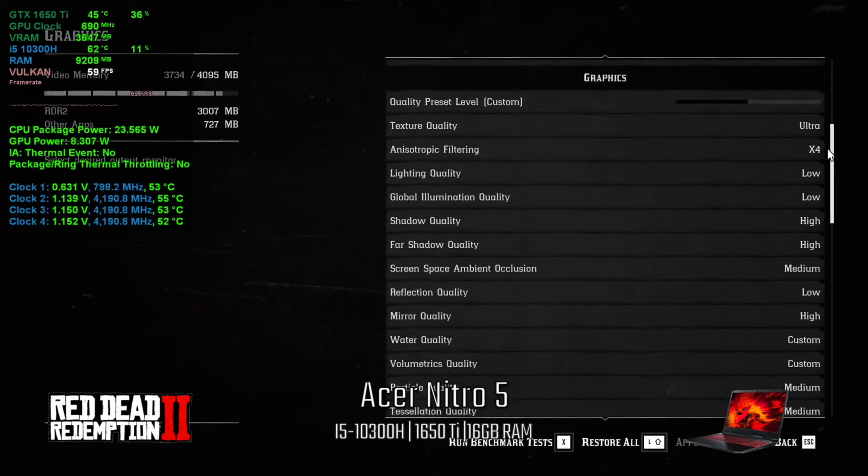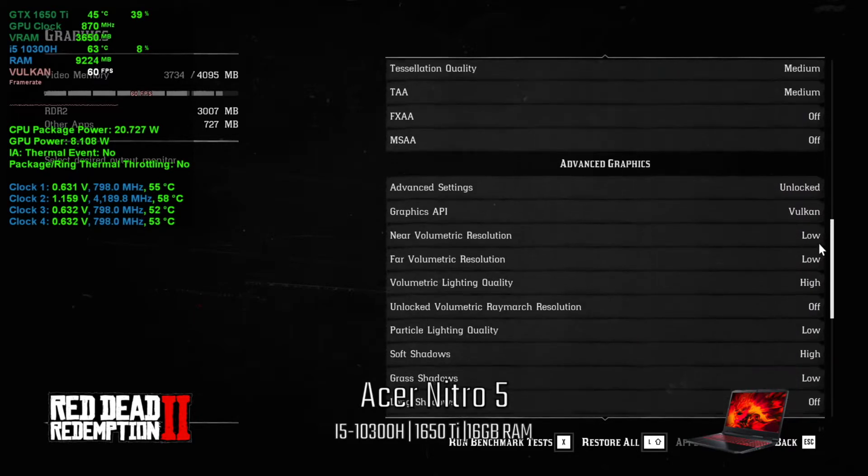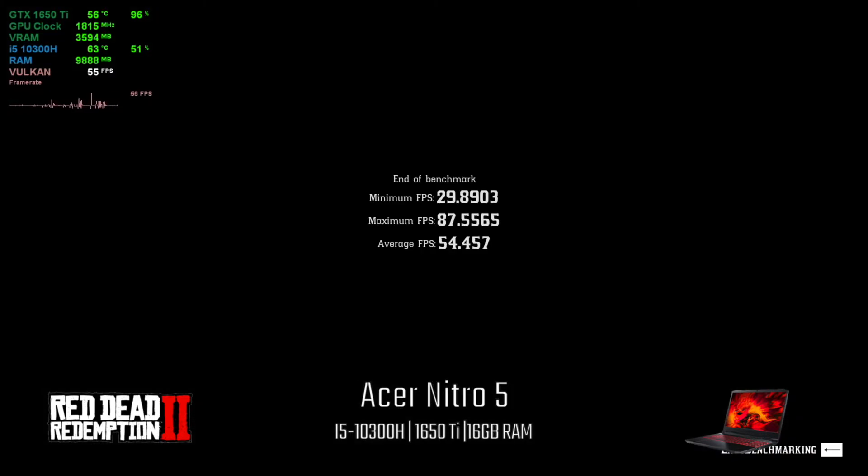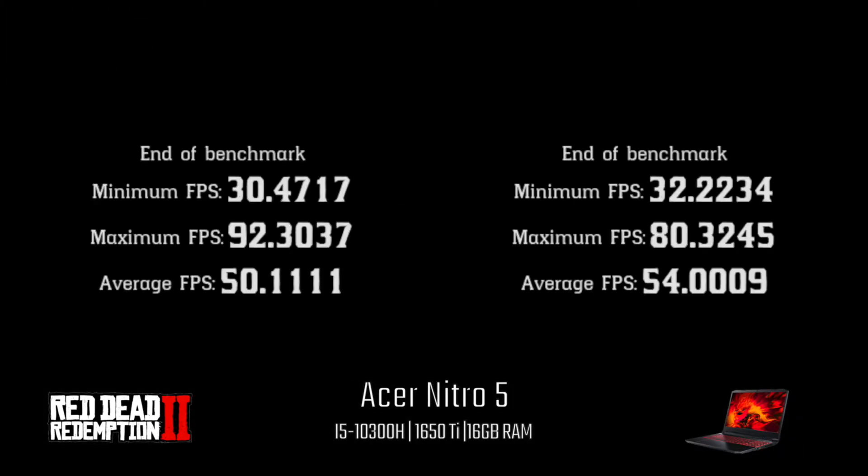Here is Red Dead Redemption 2 using the same settings. I ran this a few times and the only thing that fluctuated was the min and max. When it's all said and done, there's a gain of 4 FPS.